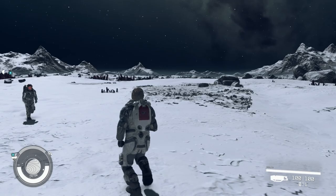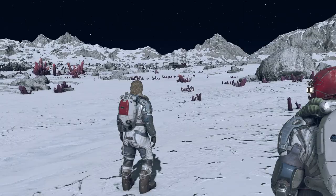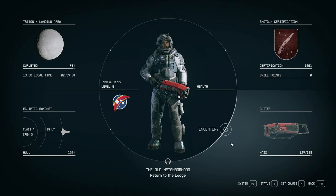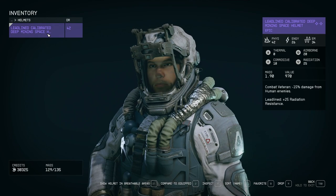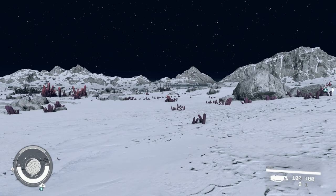I still don't understand how I can be here without a helmet on and be completely fine. Let me check the settings — 'hide helmet in breathable areas.' How is this breathable?